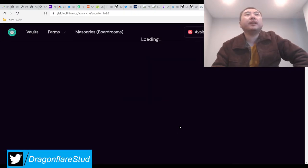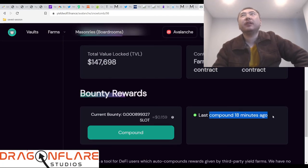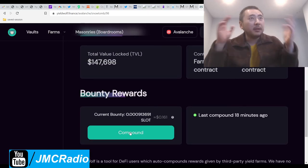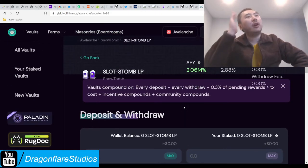Any clown can just come in here and it tells you when was the last time it compounded, then just hit compound. You pay the gas fee. YieldWolf does not have to pay this gas fee because the community pays it. This is why this is so good — this is why AutoCake and PancakeSwap are so good. Because of this community compounding function.